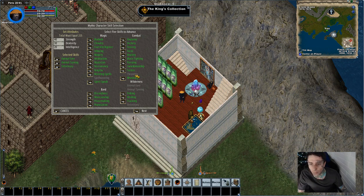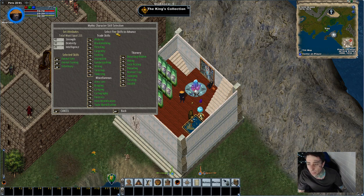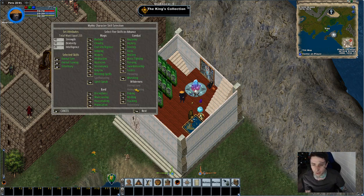You can see it's all broken up into different categories — combat, magic, bard, wilderness, trade skills, miscellaneous, and thievery too. It helps knowing they're all together so you can choose from them. Some of the older skills are really fun — arms lore, begging, camping — they're all a bit of a waste. Arms lore actually is pretty decent. But camping, forensics, item identification, taste identification — at the same time they do give really cool little titles that you don't really see on people.